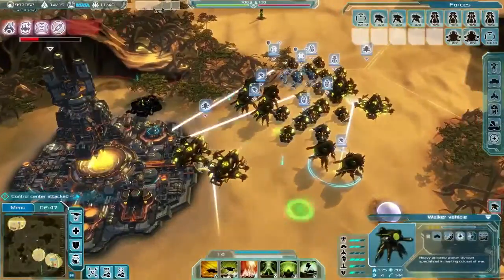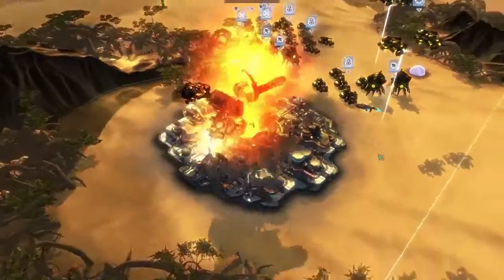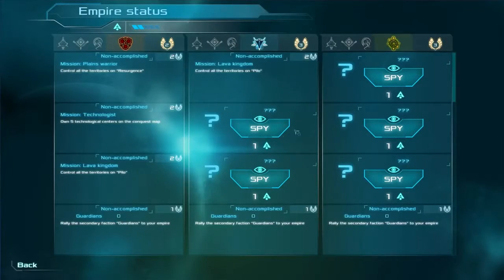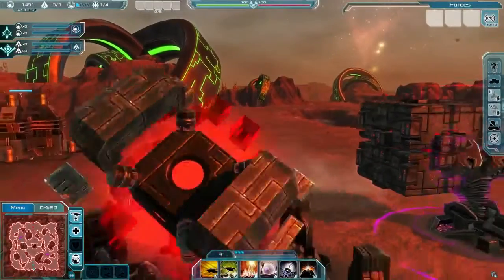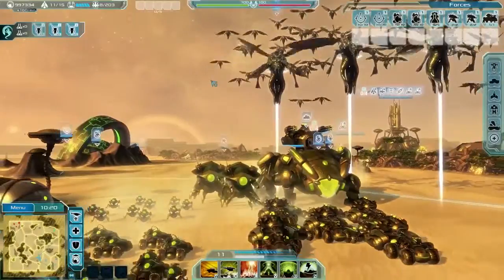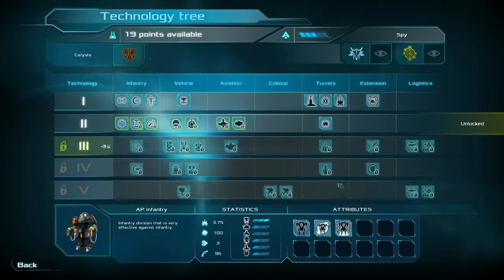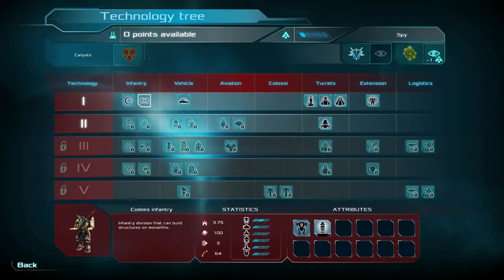As described in our gameplay video, as you end each battle you'll be returned to the galaxy map. Here you can accept missions to earn victory points, including anything from spying on an enemy faction to indoctrinating an alien NPC race into your army. From space you'll also improve and grow your forces and fleet capacity with the technology tree, able to spend victory points to spy on the progress of enemy factions.